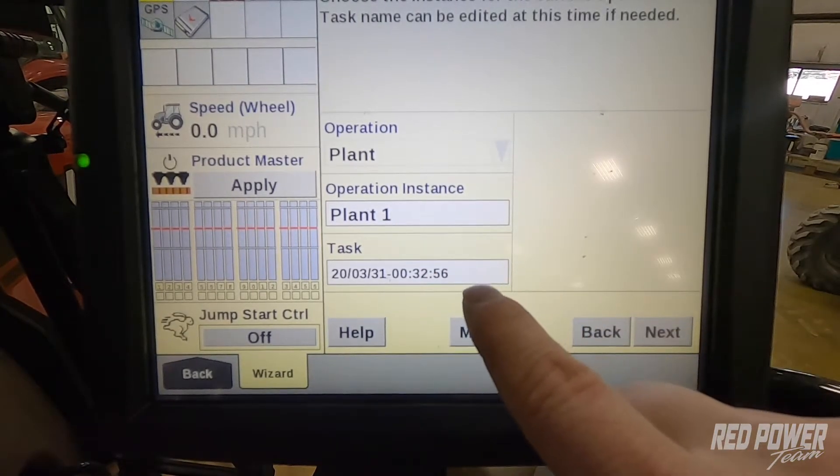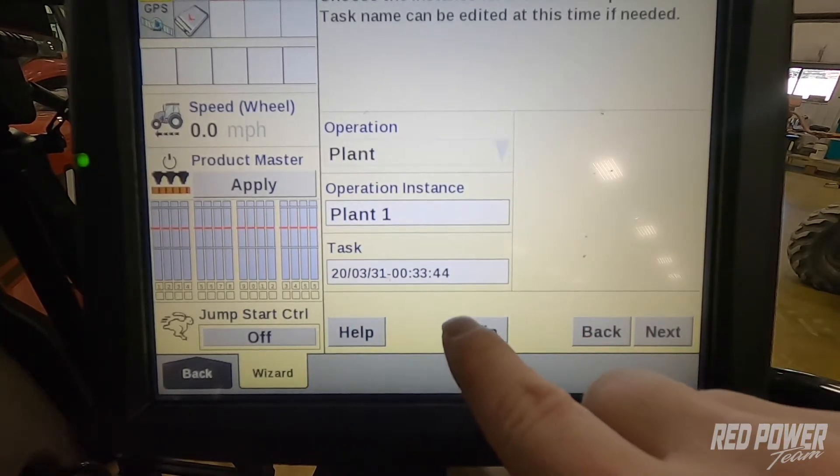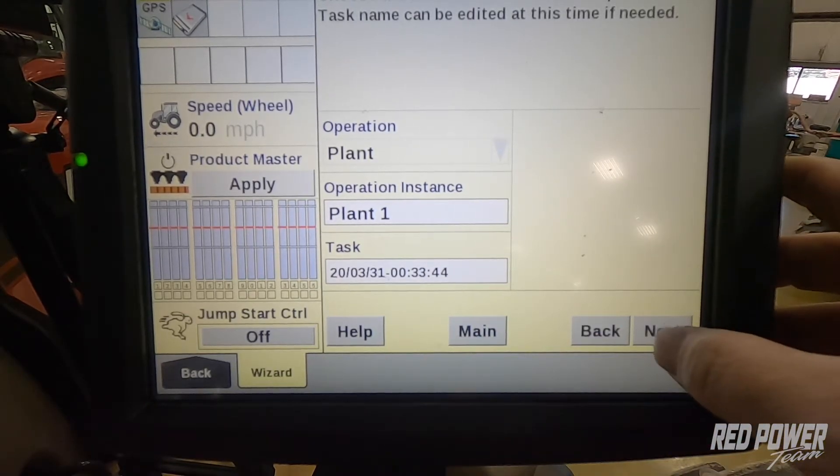Every time I go underneath of this screen, I'm going to hit our task and hit new. Just out of habit, I always create new tasks as I keep going through this screen. I'm going to press next.